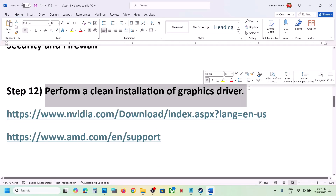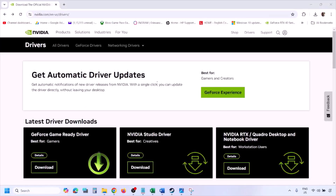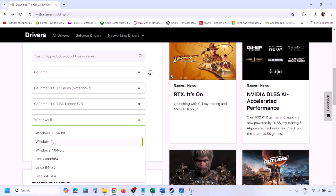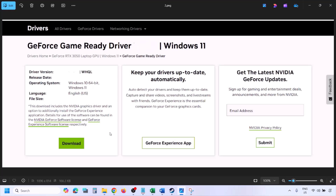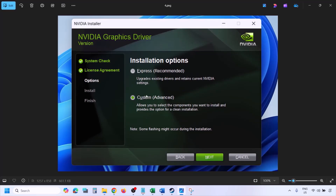The next step is to perform a clean installation of your graphics card driver. If you have an NVIDIA card, go to the NVIDIA website; if you have an AMD card, go to the AMD website. On the NVIDIA website, select your graphics card from the list, select the right operating system (Windows 10 or 11), click Find, then click View, then Download. Run the EXE file, click Agree and Continue, and then select the Custom option.